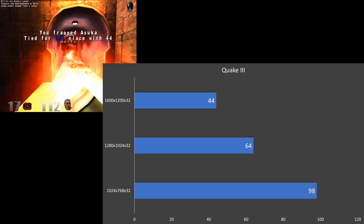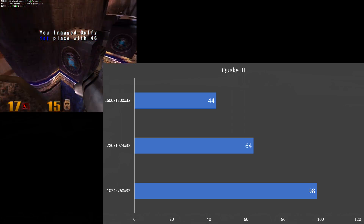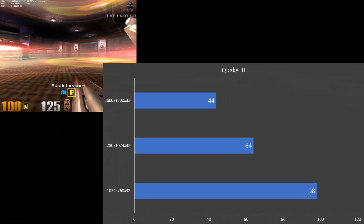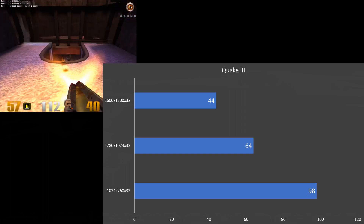Quake 3 is a little bit more demanding — 98 FPS at 1024x768, 64 FPS at 1280x1024, and 44 FPS at 1600x1200.